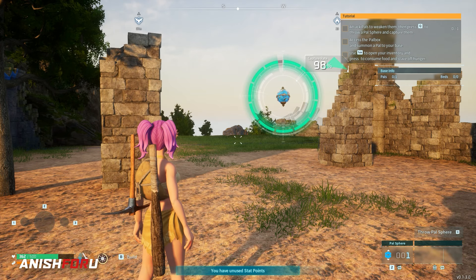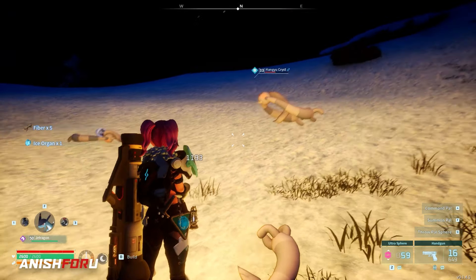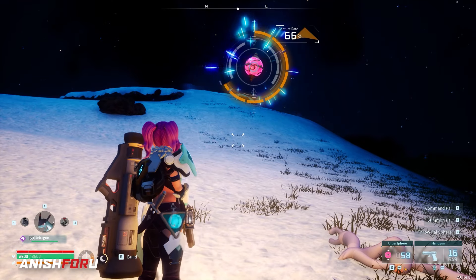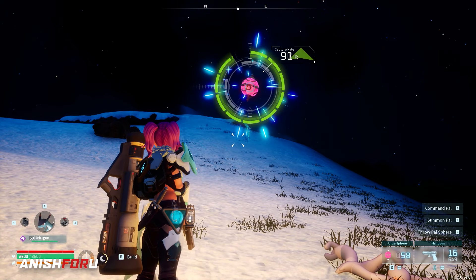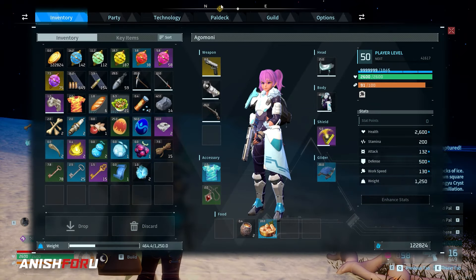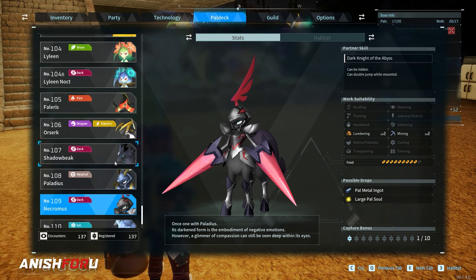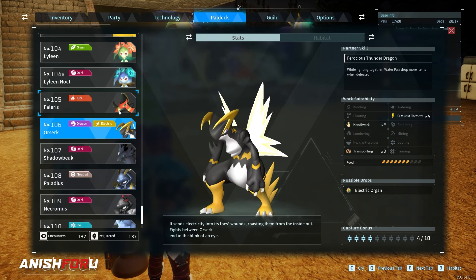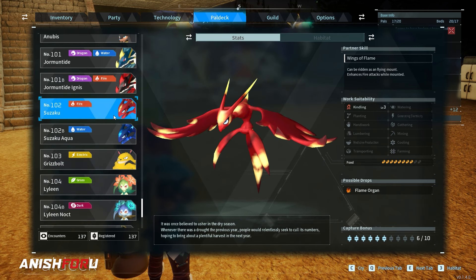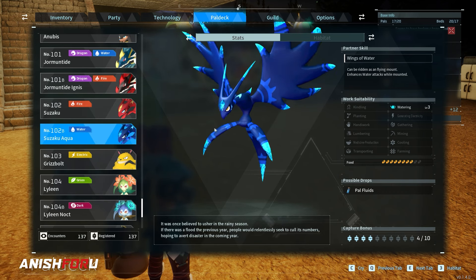It is really hard — very hard — but leveling up again and catching our last pal. So that's the 137th pal, and our pal box is just going to explode at that point. But it is really, really nice to gather all the pals in the game. You can see here: Encountered 137 and Registered 137.